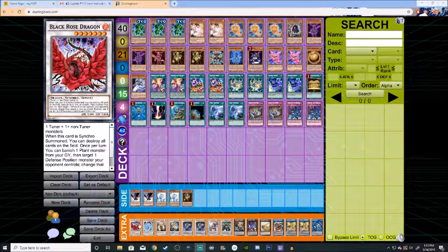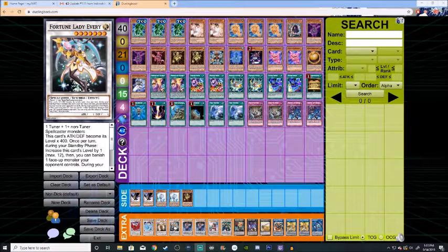Moving on to the extra deck: in regards to Synchros, we have Black Rose Dragon, Colossal Fighter, and Fortune Lady Every — the first Fortune Lady Synchro. What she does is every standby phase her level increases by one, and she is allowed to banish one face-up card your opponent controls. If she is destroyed during your opponent's end phase and this card is in your graveyard, you can banish another spellcaster monster from your graveyard and special summon her, which sets it up so you can use her first effect again next turn during the next standby phase.